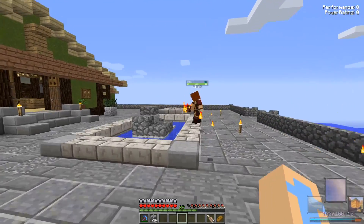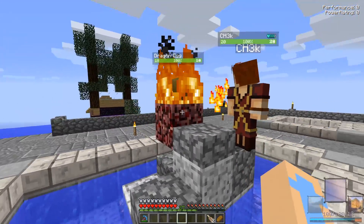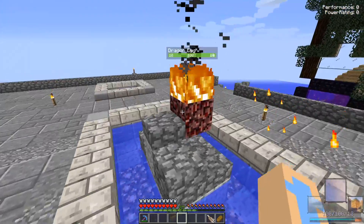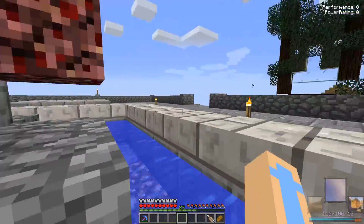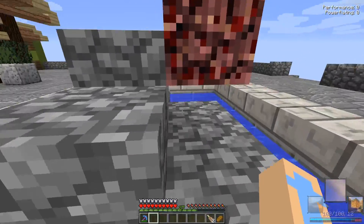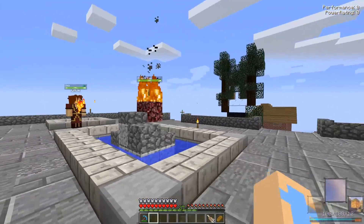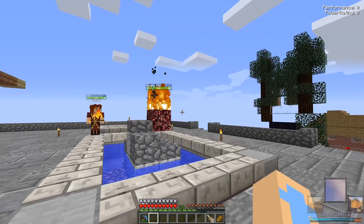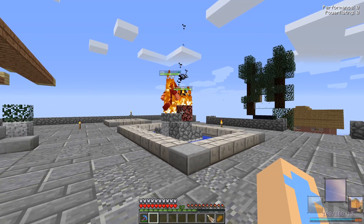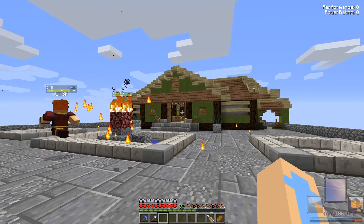People are saying all you gotta do is place netherrack, put some fire, and then chuck the egg in there. I right-clicked it — oh, we have to place it. Oh my god, it's in there — it's shaking! People really should have specified that, because we could have really stuffed this up. We could have actually scrambled it. The dragon is taking his sweet time. I'm really worried it's just gonna attack me when it hatches.